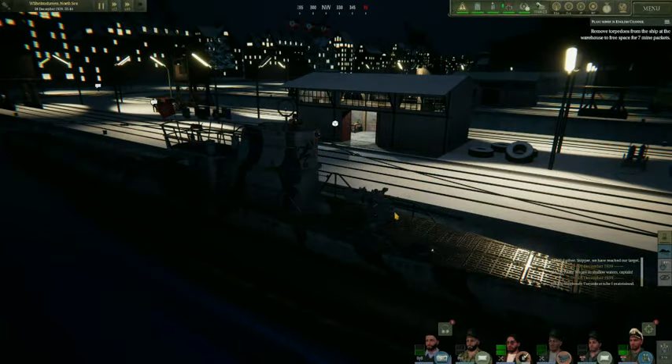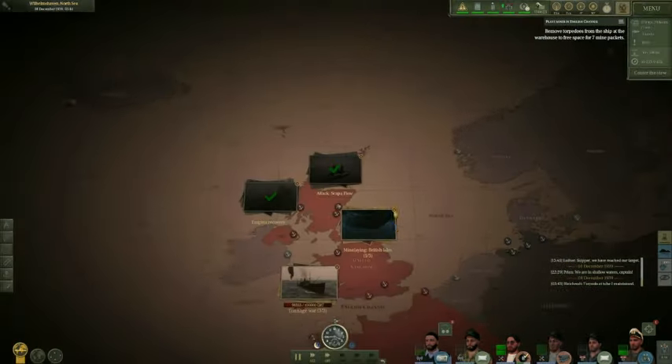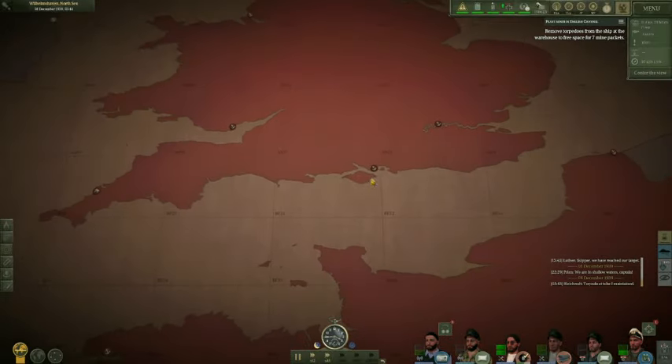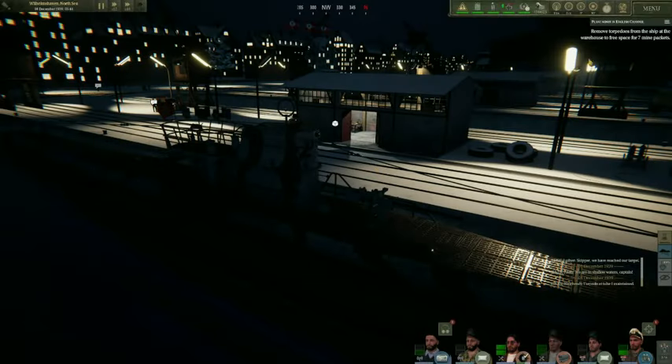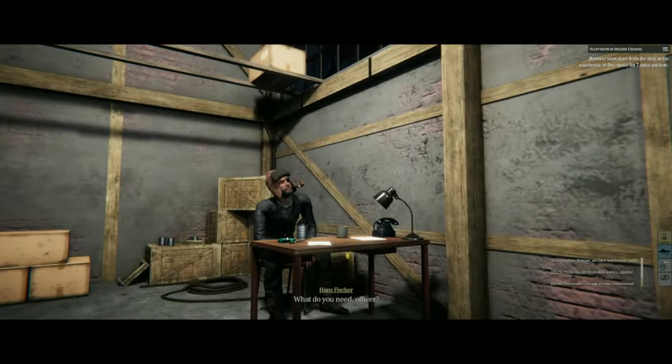Welcome back, friends, and welcome to U-Boat and our sixth mission. We have a slightly different one today — a mining mission. We have to go off the English Channel near Portsmouth and drop some mines, so we have to load up our mines. I figured I'd show you how that works.